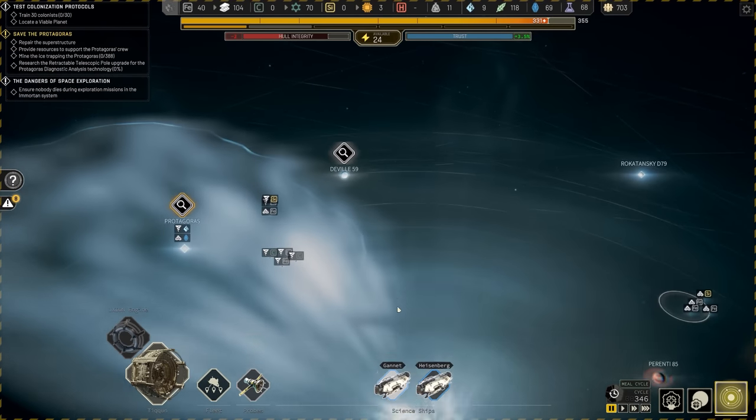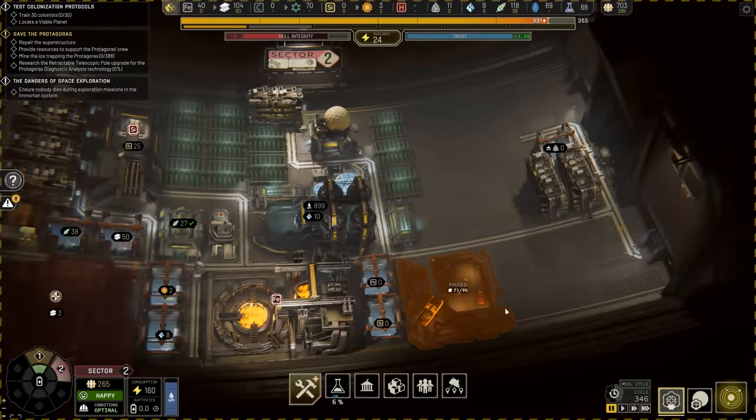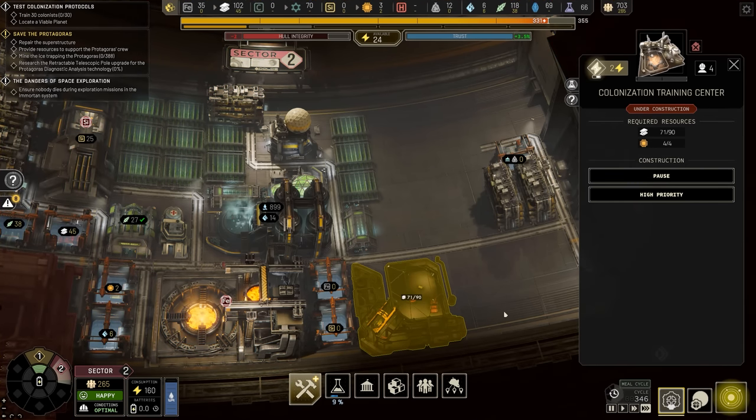I also really want to kickstart our colonization project over by DeVille 59. In Sector 2, we already started working on the Colonization Training Center but didn't finish it because it was out of alloys, but now that we have some extra, let's go ahead and finish this up now.